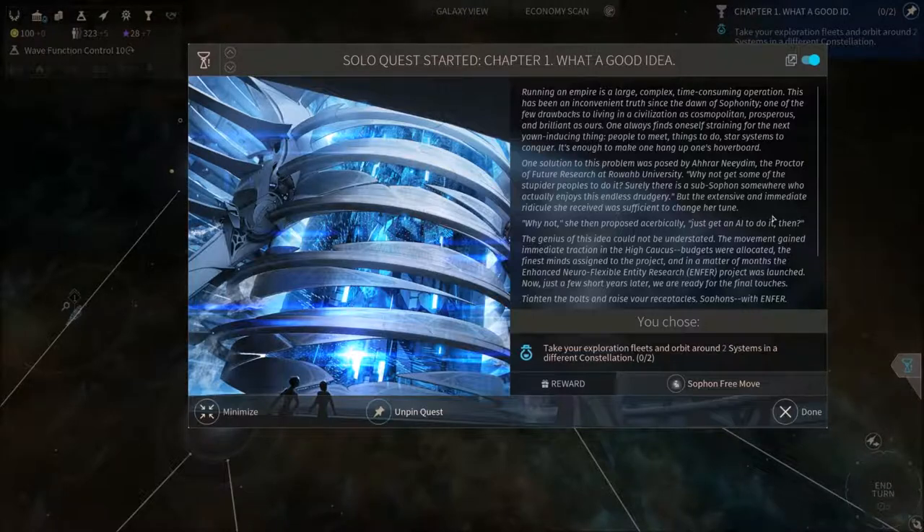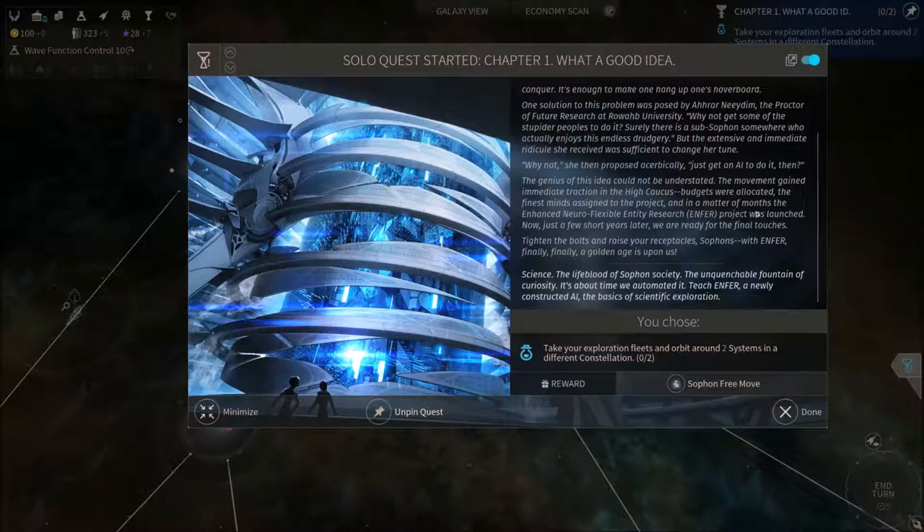The genius of this idea could not be understated. The movement gained immediate traction in the High Caucus. Budgets were allocated, the finest minds assigned to the project, and in a matter of months, the Enhanced Neuroflexible Entity Research project was launched. Now, just a few short years later, we are ready for the final touches.